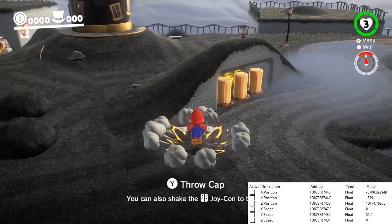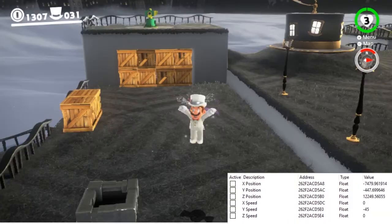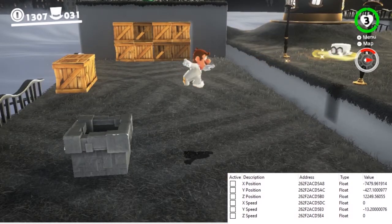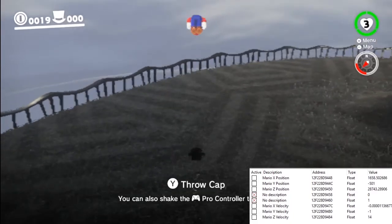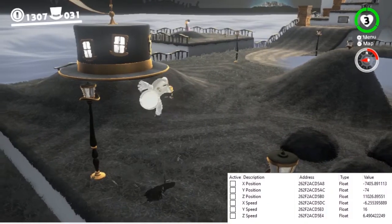Gravity is 1.5 during ground pound jumps, rolls, single and double jumps, spin pounds, and it's the value gravity returns to after Mario completes a cap throw or rainbow spin. Gravity is 1 while Mario is in a triple jump, vault, side flip, backflip, or cap bounce.